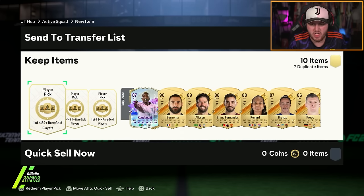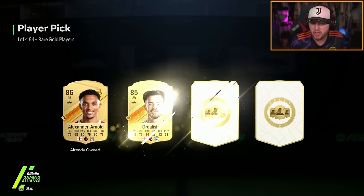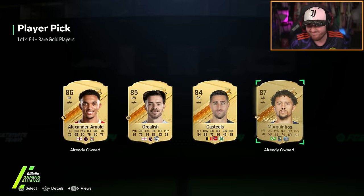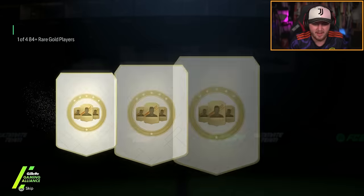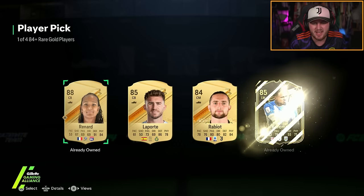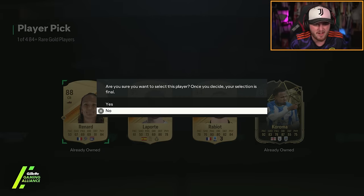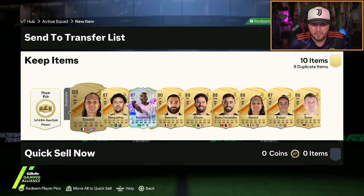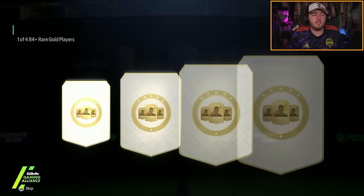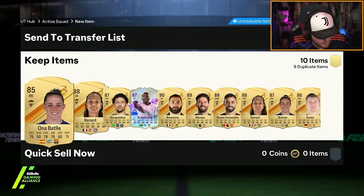For Champions rewards on my account, let's open up these player picks, quickly get rid of these dupes, and then open up the packs. Player picks first — I guess we'll take Marquinhos. Second player pick: I already have one dupe Renard, but we'll take Renard. Third and final one — come on, future stars please. Own a battle. Fair enough.